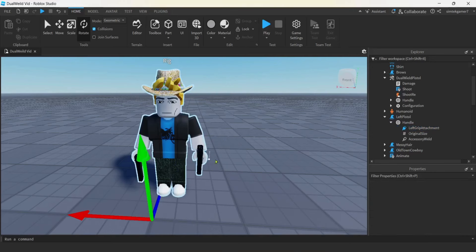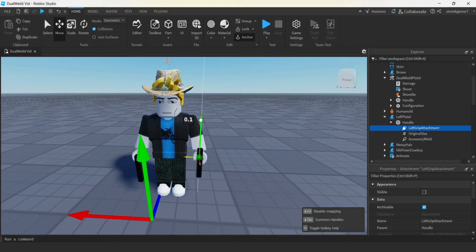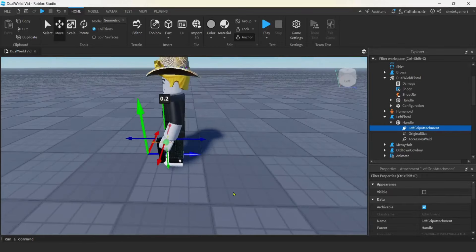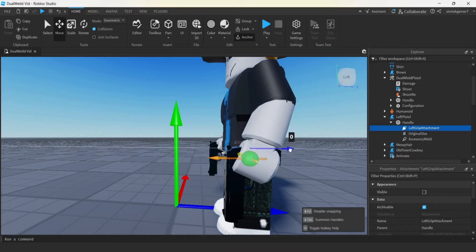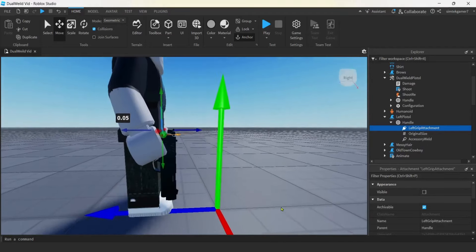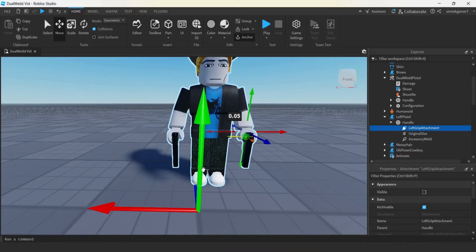Now I need it to sink down a little bit. Get the Left Grip Attachment, hit Move, and go the opposite direction — I'm going to pull up on the green. A couple of nudges. That looks pretty good. Looking down, it's on his fingers at the third fin. It looks like the hand — we're going to pull it right maybe one step. That's pretty good. You might even want to pop it out one more, but I'm not going to chance it on video. That's close enough; you could fit it even better if you have time.